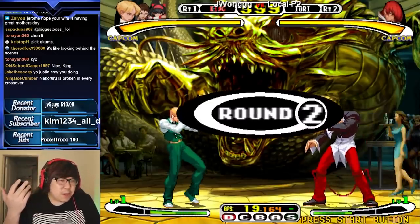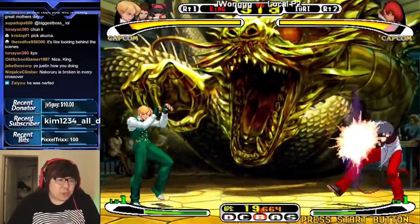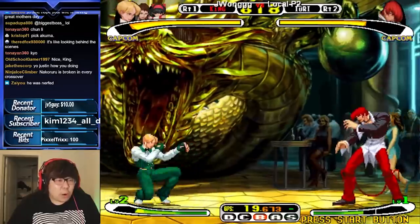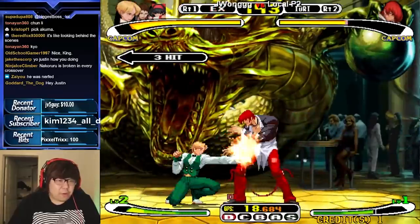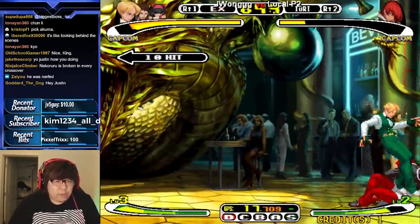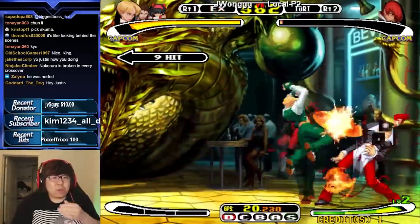So basically the ratio system — ratio 1 costs the least and they do less damage compared to ratio 2, ratio 3, ratio 4. But the meta in the game is pretty solid in that you want ratio 1s on your team. Ratio 1s are really good, they're very strong. Especially EX characters — EX King, EX Vice, EX Benimaru, Dhalsim, Dhalsim Blanka. They're all really, really good.